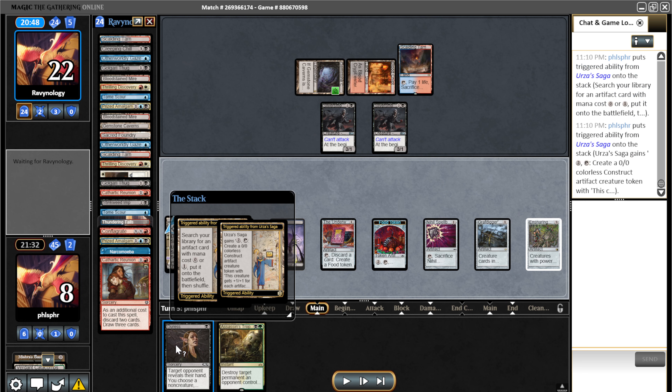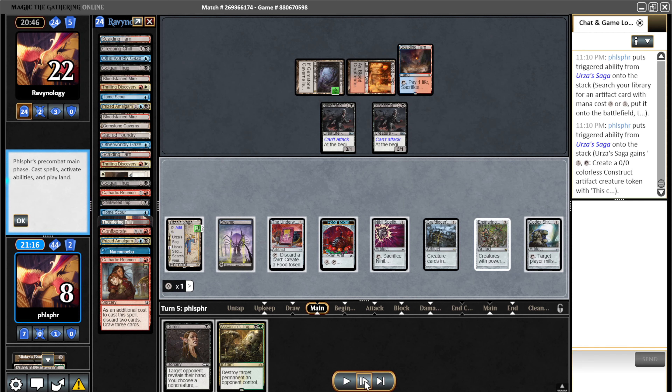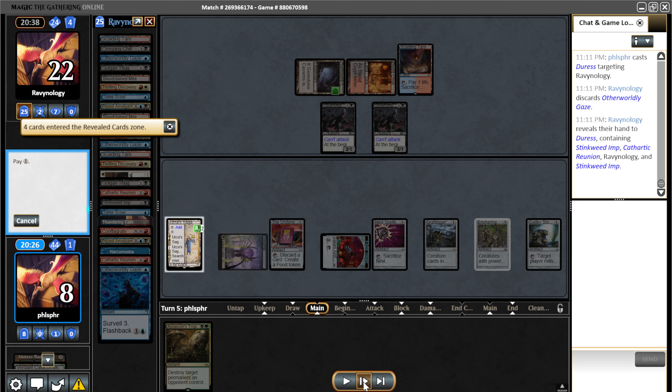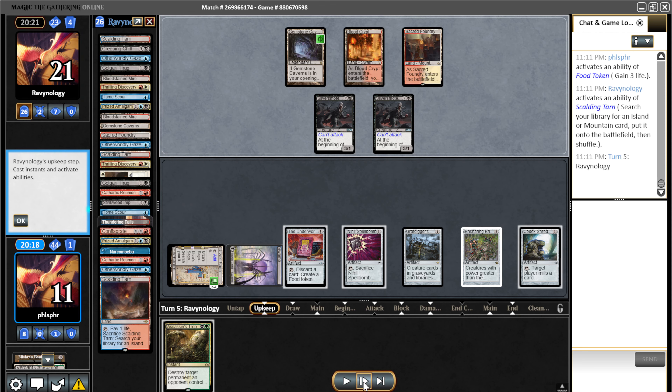Now they're in a race to beat me before I draw the Lantern. I grabbed the Duress because I know they tried to draw cards for Cathartic Reunion, and I figure they probably tried to draw some sort of removal for one of my artifacts. So I tried to go for the Duress before anything — these two should assemble the lock for me anyway. I sat here trying to figure out which one to pick. I think I picked the Otherworldly Gaze, if I'm not mistaken.